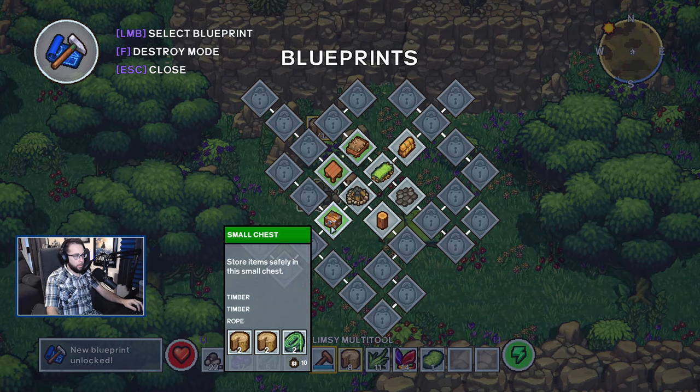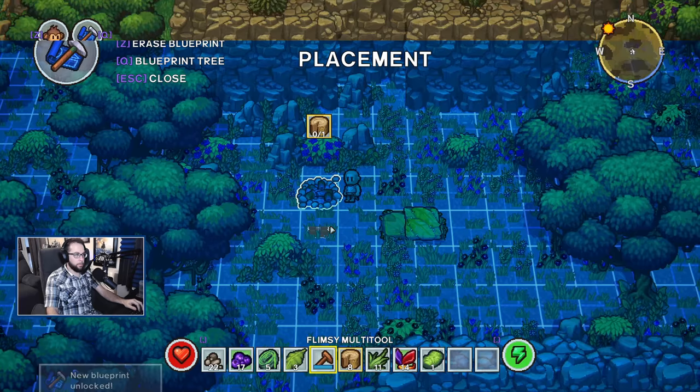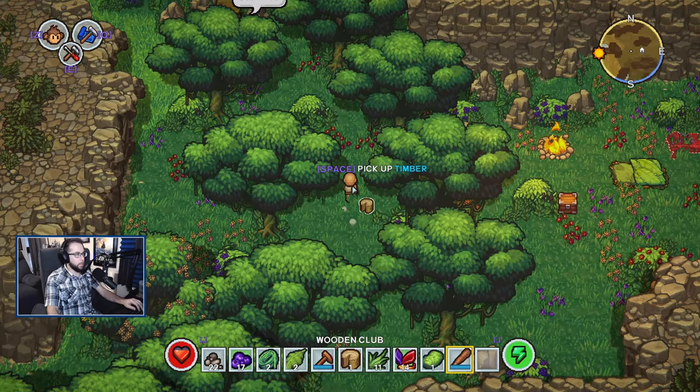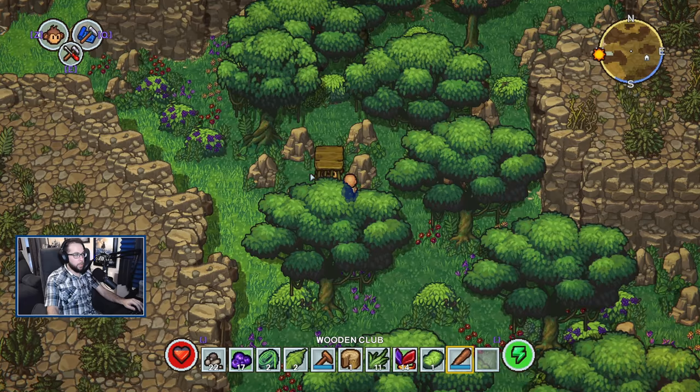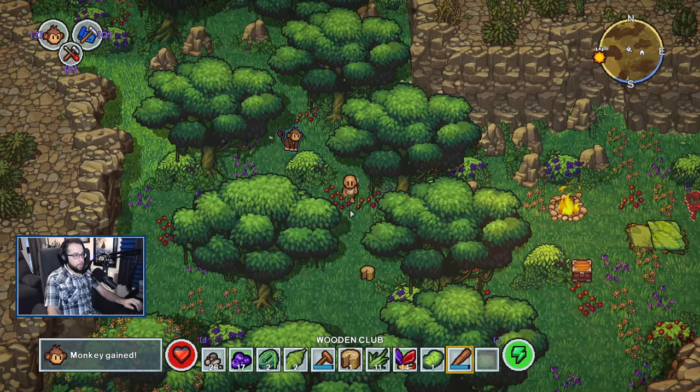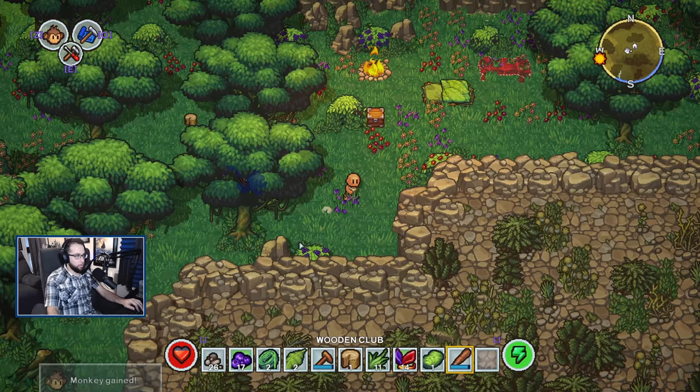Bam, there you go — a small chest! Now our main goal is to find a monkey, which are your little worker buddies that are going to help you out. Oh, here we go, we found one already. Some of them will require you to feed them a certain meal, and some will just be in boxes like this guy here. He's saved, he'll now follow us around, but specifically we're going to use him as our pack mule to have much more space when we walk around.